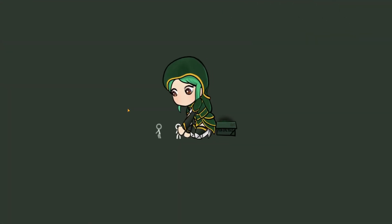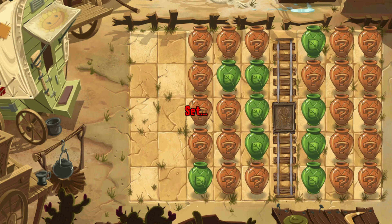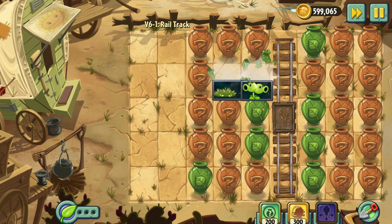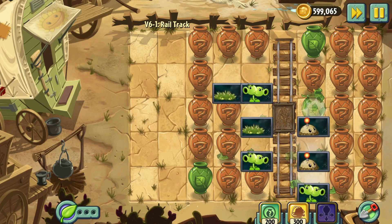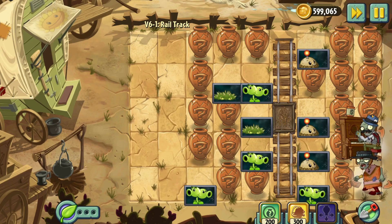Man, I've really been having a lot of fun with Vasebreaker, but it definitely feels a little cheesy to use the power-ups. Okay, let's figure out what we're dealing with this time around. We've got Split Pea, Potato Mine, Spikeweed... and what do we got for zombies?